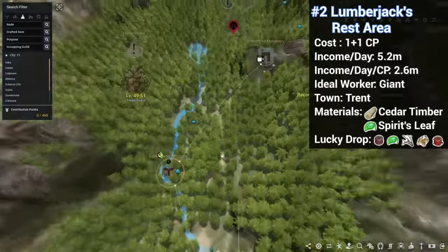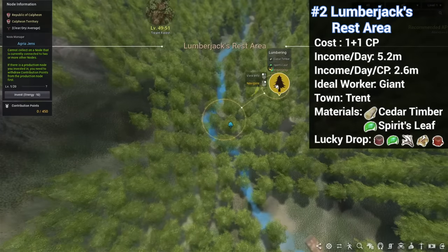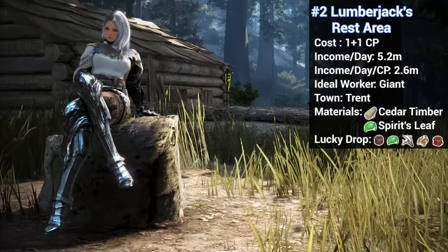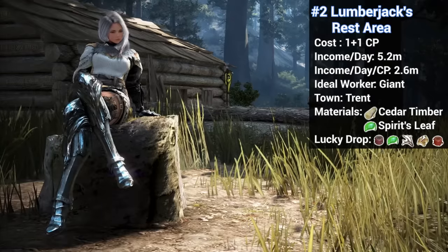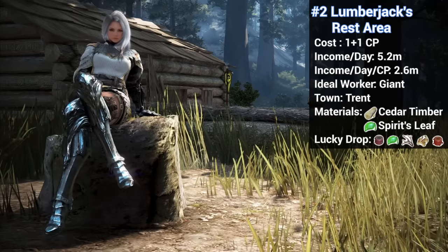Moving on to number 2, we have Lumberjack's Rest down at Trent. It's another timber node — we get cedar timbers, Spirit's Leaf, and a bunch of tree stuff. It's a cheap node that is close to town, doesn't cost a ton of CP, and has valuable resources, so the combination of these factors puts it firmly into the number 2 spot.